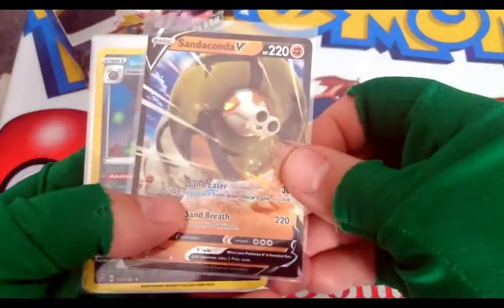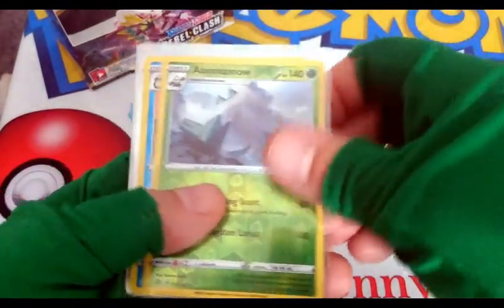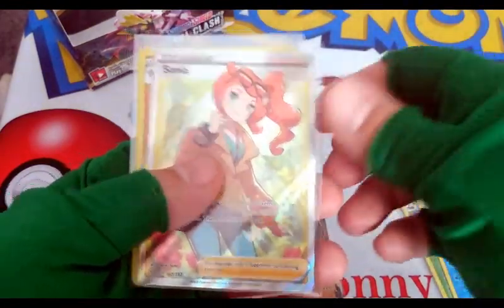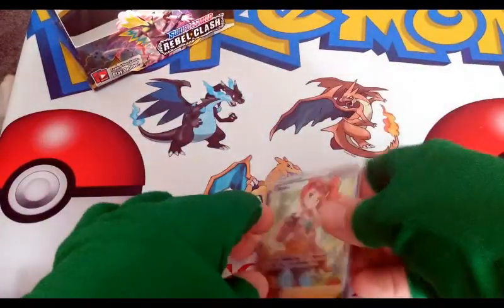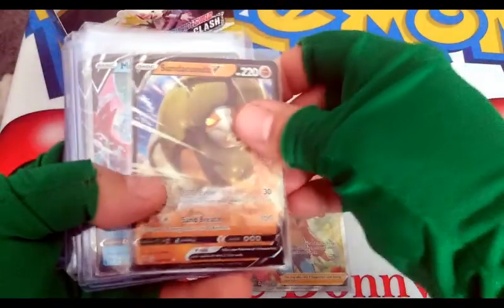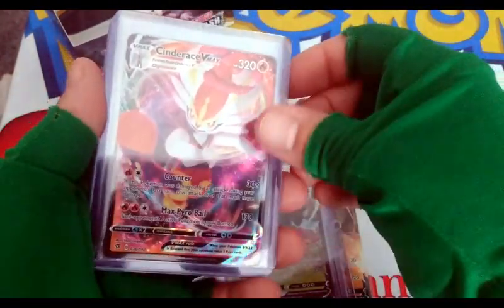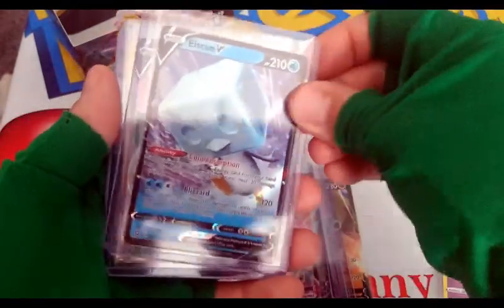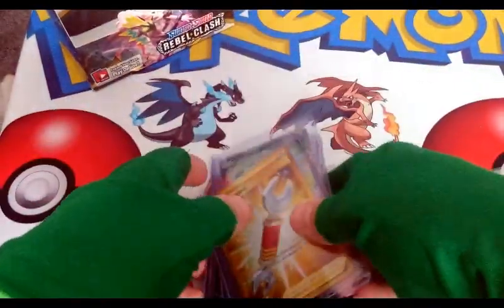Let's go back over the pulls from this opening, then we're gonna go through all the ultra rare or better pulls from the whole box. So: Sandaconda V, Galarian Weezing Reverse, Abomasnow Reverse, Seismitoad Reverse, Full Art Sonia, Galarian Sirfetch'd Holo, an Alchemy, and an Alchemy Reverse. Now for all the ultra rares or better from the whole box: Sonia, Sandaconda V, Melodic V, Malamar V, Rillaboom V, Cinderace VMAX — my favorite — SQGV, another Melodic V, and that Tool Scrapper gold card — such a cool gold pattern.